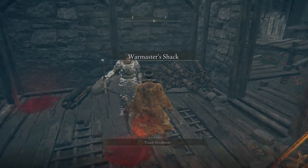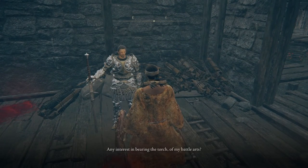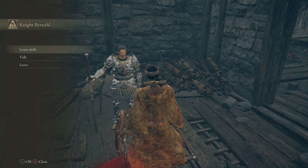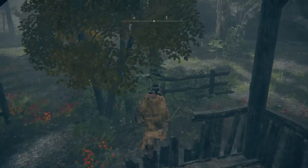At this waypoint, you can go ahead and rest and go back to the Round Table Hold with your maiden if you want to. But we don't have that much to do right now, so I would recommend just coming right back to the War Master Shack waypoint. Then we can speak with War Master Bernal real quick and buy any Ashes of War if you're interested. You're probably not going to need him on this particular character, but it's good to know where he is for the future. After that, we're going to head east.